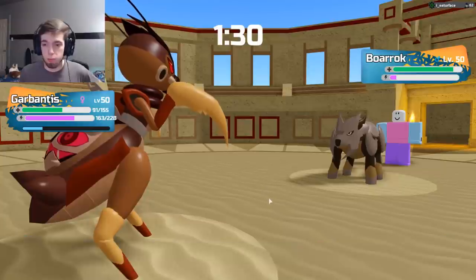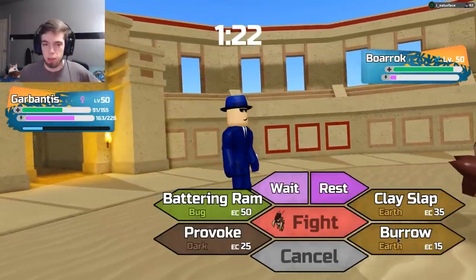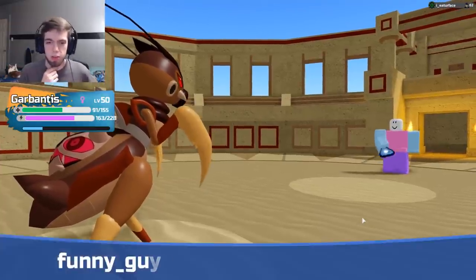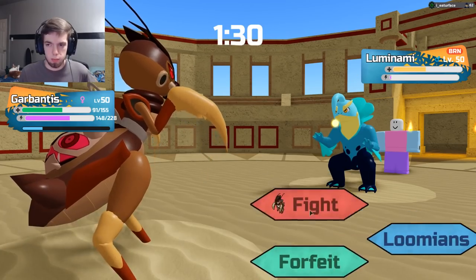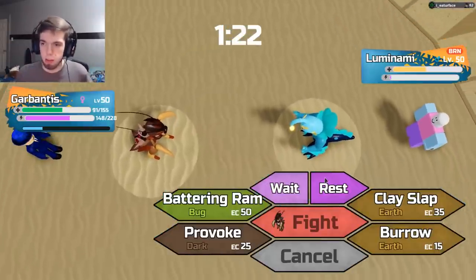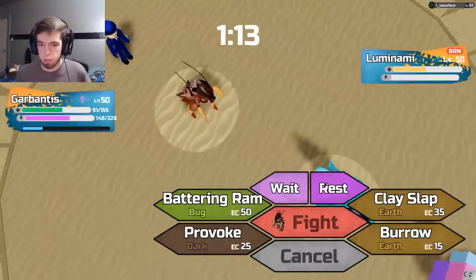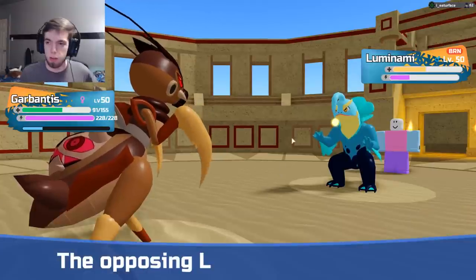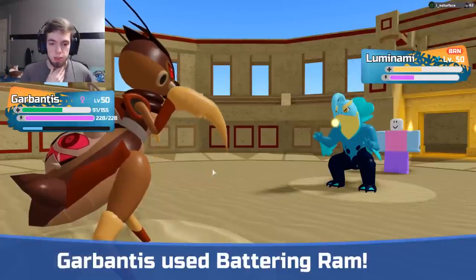I'm going to go Garbantis on the Megachomp — I can set up. There's really nothing they can do about that. We're going to Burrow here. They're going to withdraw. Luminami — nope, not going to work for them. How much defense do I need? Do I want to Rest? Let's Rest here, just because they can't do anything. They're definitely going to switch out here, but I'm just going to slap whatever comes in. If Ikezune comes in here — I am Earth Essence. I'm going to Batarangram here — they're going to go for Quick Punch, that shouldn't do too much. I live two, and I do knock him out with the next hit.